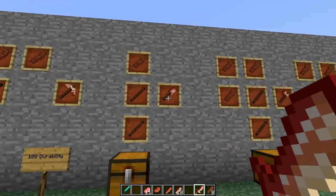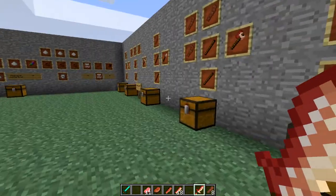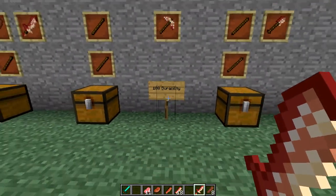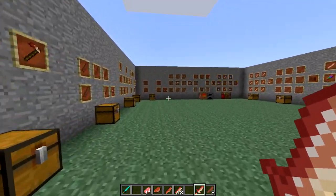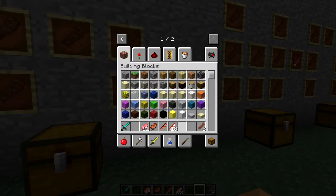The only weapon you can't eat is a sword because that's going to hurt. To craft the bacon pickaxe, shovel, axe, and bacon hoe, it's the same way as crafting regular tools. All these bacon tools are 100 durability, so you can use them 100 times before they break.